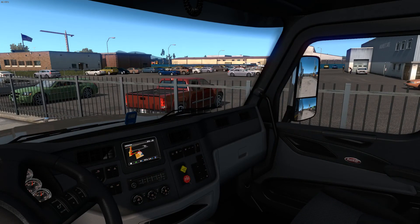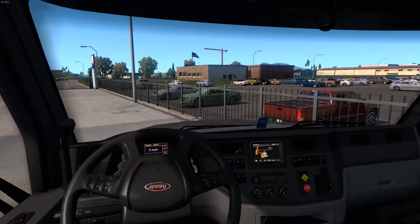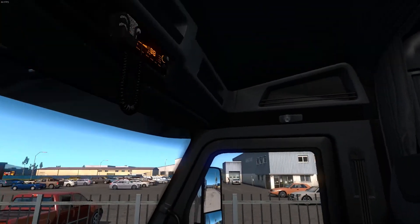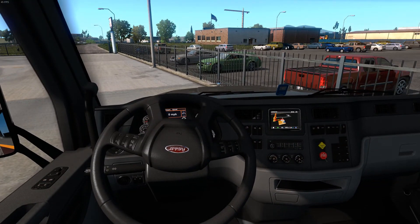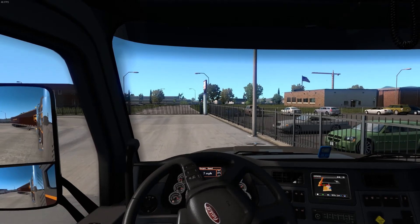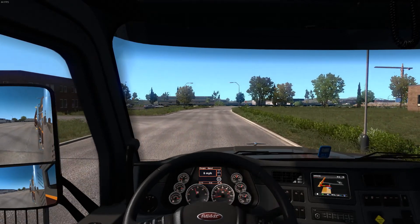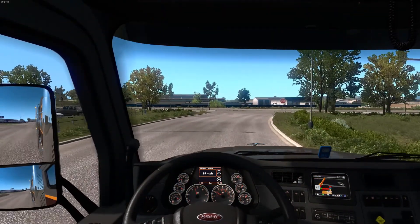Let's go to the interior view, and I'll do another outside shot too. It is a nice interior — we've got the dash over here, a pretty small GPS but not too bad. You've got the CB radio up there, and that little cord will actually dangle, which is kind of cool. If you guys have any suggestions for other trucks you want to see me showcase on the channel, let me know.